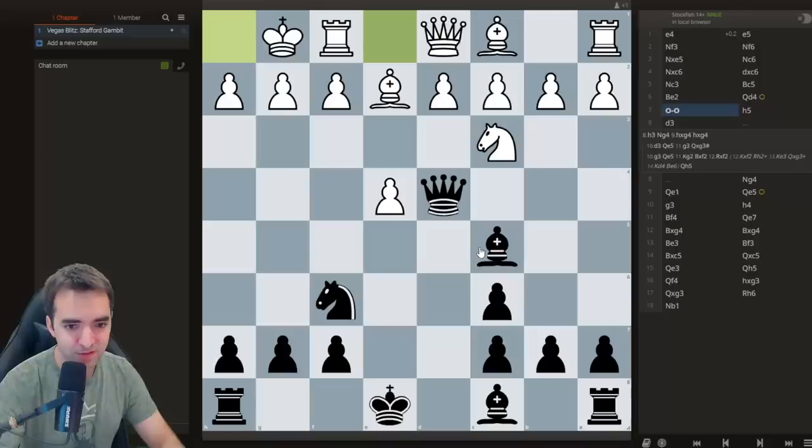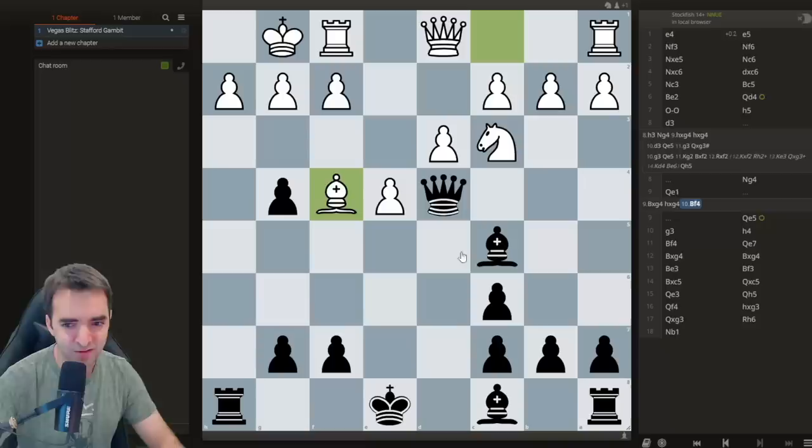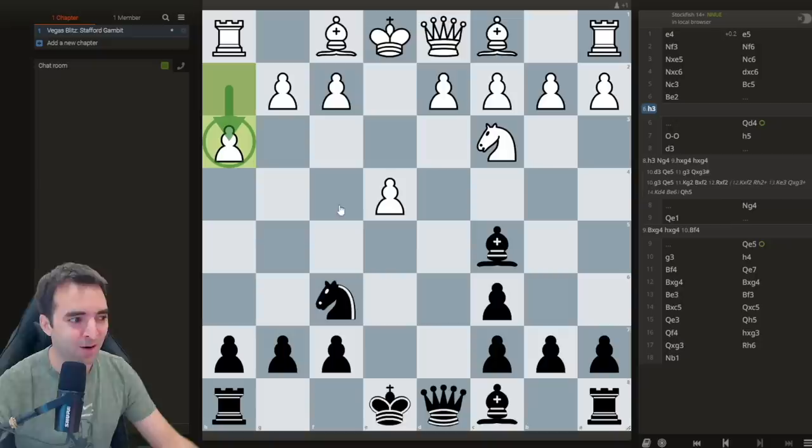Going back, what my opponent should have done after Ng4 was take. After takes, Bishop f4 — White is actually holding on. There'd be maybe some chance for Black to get initiative, but the engine gives almost plus one in White's favor. Going back even further, I'll show what I was most scared of — it's actually a simple line. One of the reasons why the Stafford is not a great opening is because White has the move h3 here. This really puts a hamper on Black's attacking chances because there's no Ng4, and the engine gives over plus two for White. Of course I would have tried to fight, but I wouldn't have looked forward to playing this line.